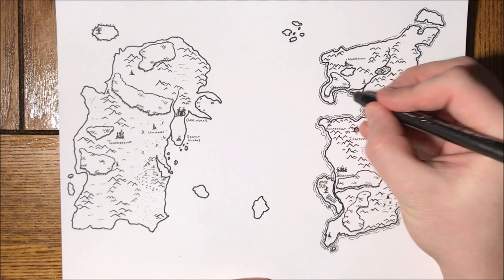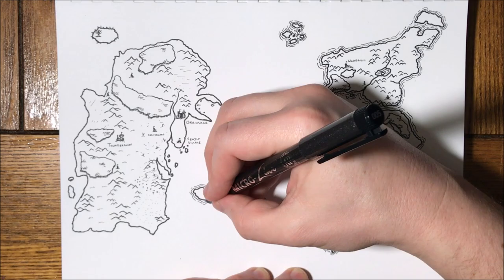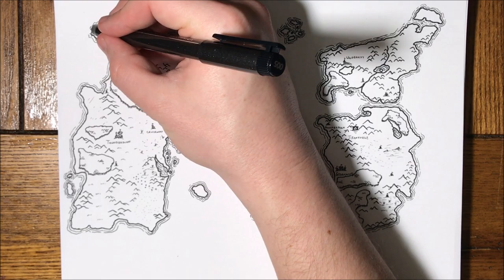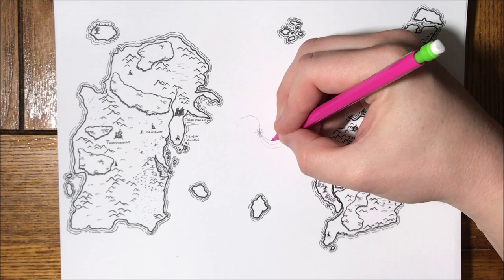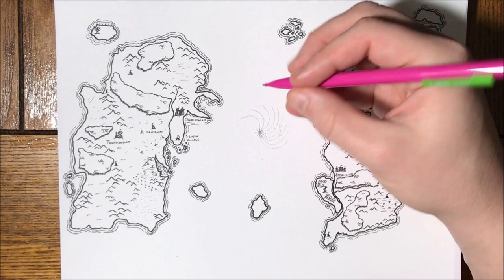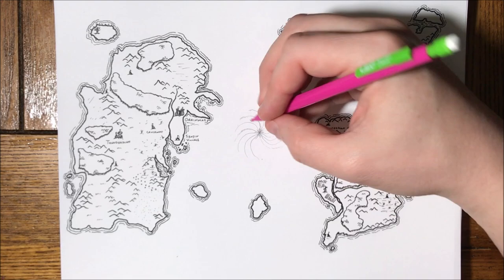Now we'll get to the coastlines, and same thing as I always do - one mostly solid line pretty close to shore, and then a second broken line a little further out to make it look like a coastline. I'm speeding through this because it's probably the longest part of making the map. It certainly makes a difference - you can see right here with Kalimdor not having it yet versus Eastern Kingdoms which does, and you can tell what it does. Adding those coastlines makes a huge difference. The best way I've found is the solid first line, then adding little horizontal lines off of it to make it look like it's in the water.